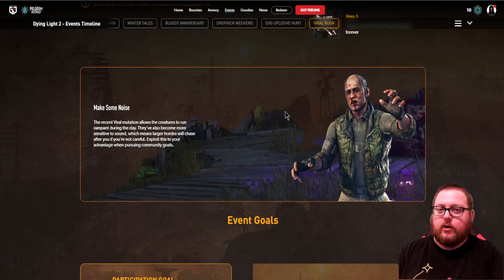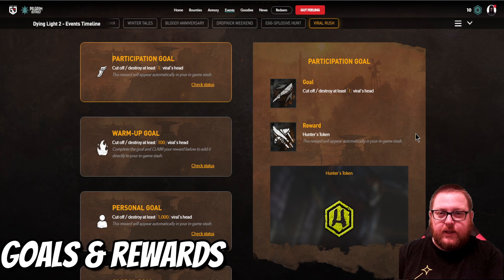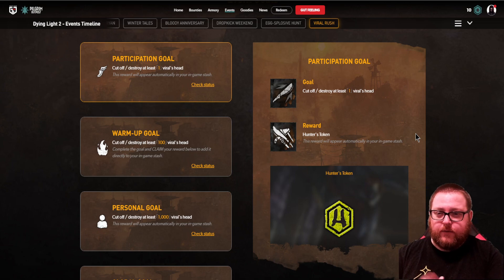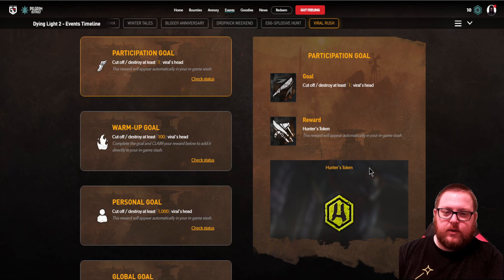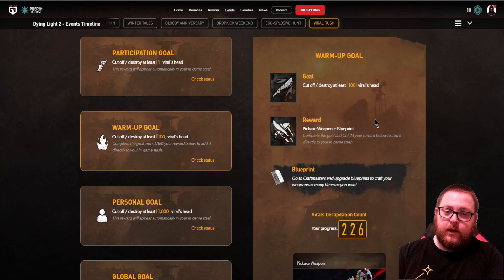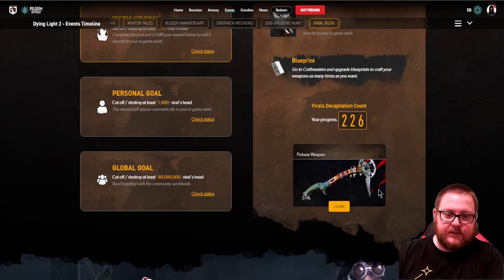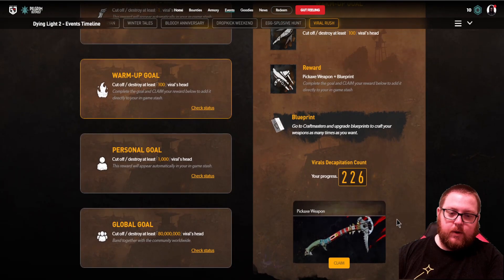What you need to do in the event is cut off or destroy viral heads. It has to be virals and it has to be their heads — no other zombie or body part will work for this. If you do at least one you get a hunter's token. If you do 100 you'll be able to get the pickaxe weapon, which you can kind of see right here.